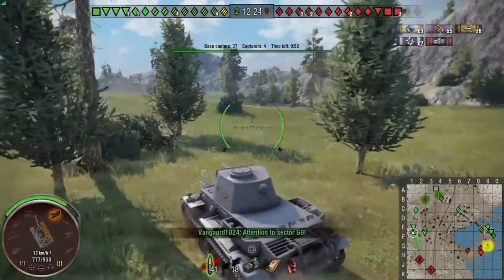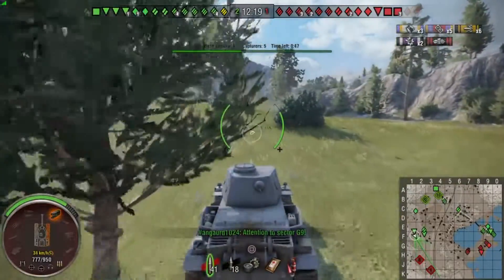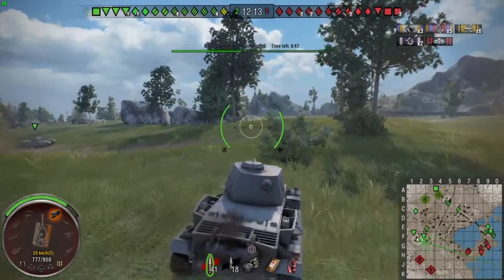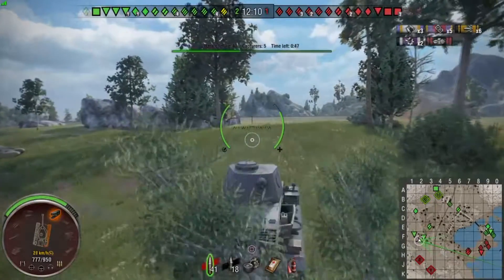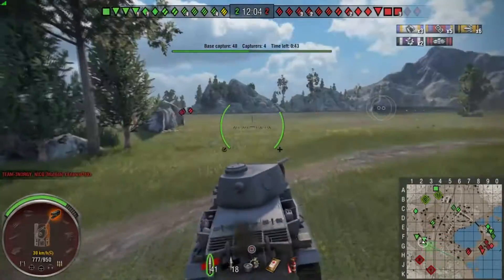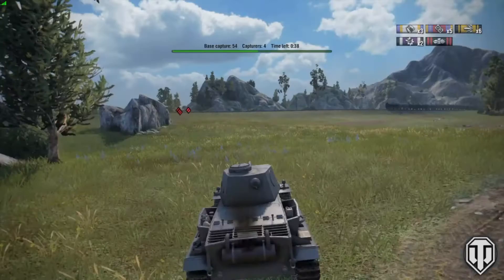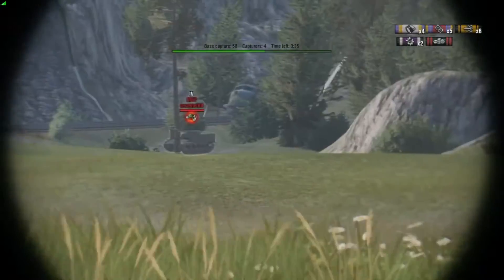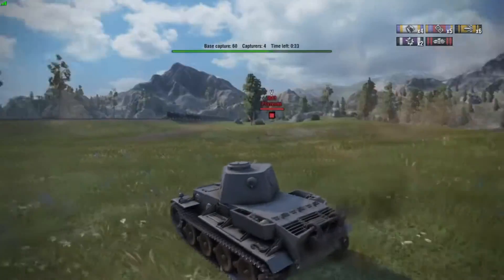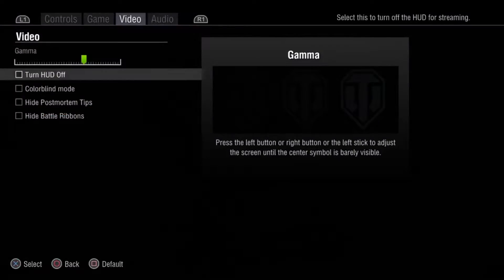Managed to pick up our first kill there on the KV-1 — I don't think he bothered turning his hull. He is a slower vehicle than this tier 6 heavy tank, but he still could have done a little bit more instead of just turning his turret. Our team — at least four or five of them — are over there at the cap, along with me and these two tank destroyers. I turned the HUD off for some reason on this recorded file, which is a bit strange.